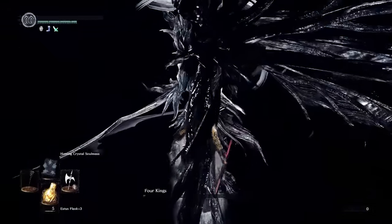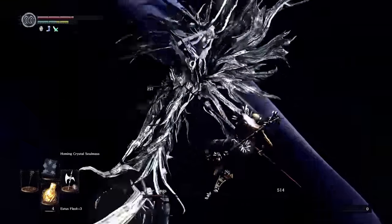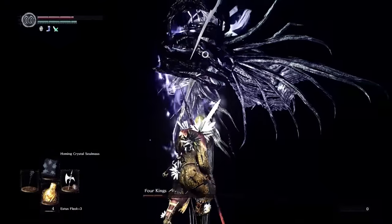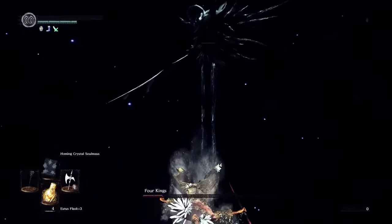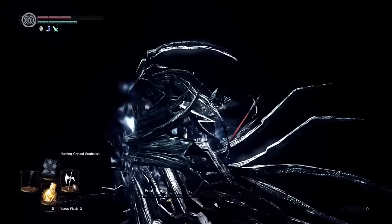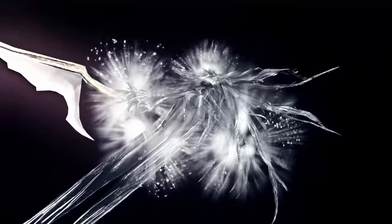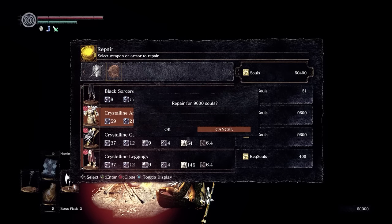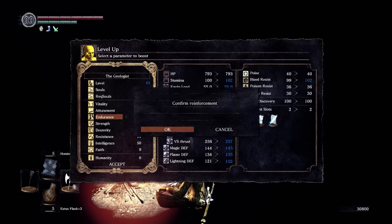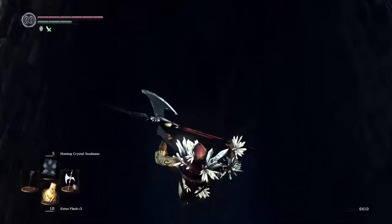This happened again — I killed the first three kings relatively easily and then died to the fourth just a few hits from victory, which doesn't really make sense because they all share the exact same moveset. Fourth time lucky: despite being bear hugged and having the life sucked out of me, I'm pretty sure this grab attack actually steals humanity, so it's a good thing I didn't have any on me. I spent my souls on repairing my crystal armour — there's a penalty being a crystal set — then put the rest into an endurance level. Havel's ring comes back on, and it's back to Firelink Shrine with all four Lord Souls in my shiny hands.